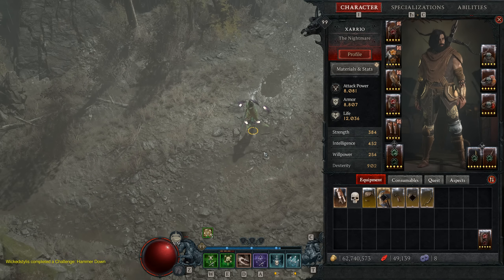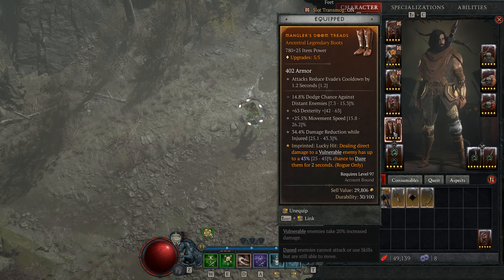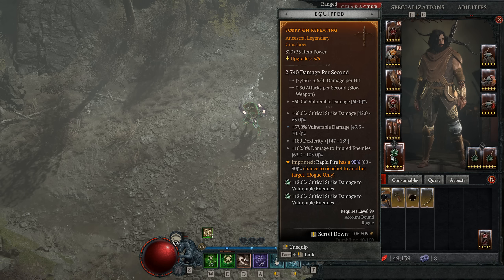Let's show the gear and talk about the aspects. We've got the armor aspect here. On the chest, just a nice 20% damage reduction. On the gloves, we've got the edge master's aspect, which gives a nice 20% damage multiplier since we keep our energy up all the time. The pants, we'll come back to in a second. The boots have the mangler's aspect — this is extremely important, helping us survive with dazes and knockdowns, as well as giving us that crit strike chance when we knock enemies down. On the bow, we have the repeating aspect, which gives basically a 90% chance to ricochet, effectively doubling your damage and giving some spread AoE damage for packs.